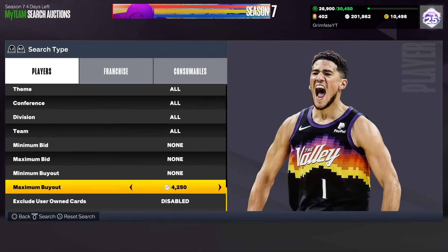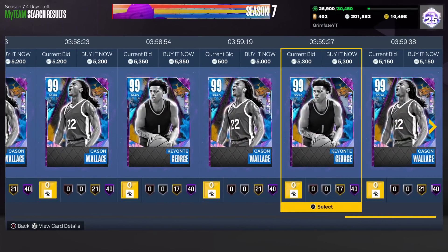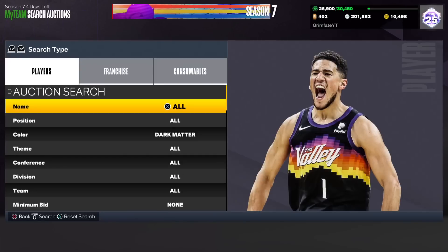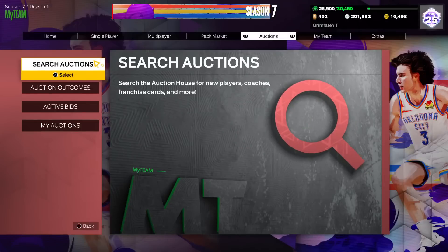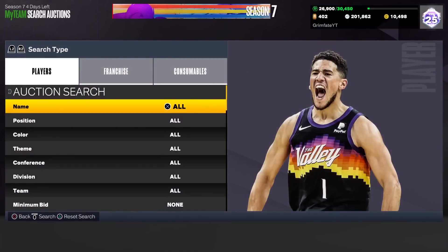Dark Matters are currently selling for about 5,300 MT. So if you put that max buyout to 4k you're guaranteed almost a thousand profit — though after taxes it depends on which card you get. Obviously check the price of whatever card you get and flip it accordingly. Let's move into the next filter, which is one that a lot of you guys don't know about.